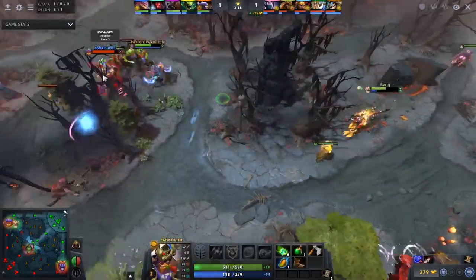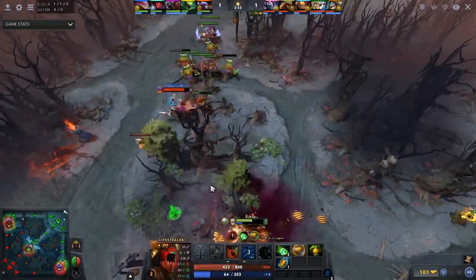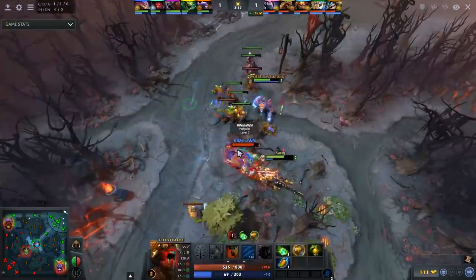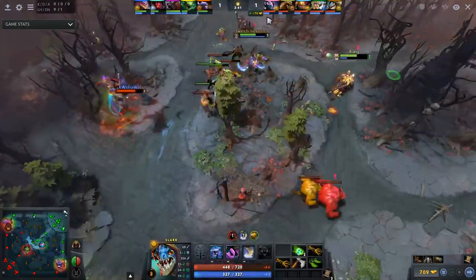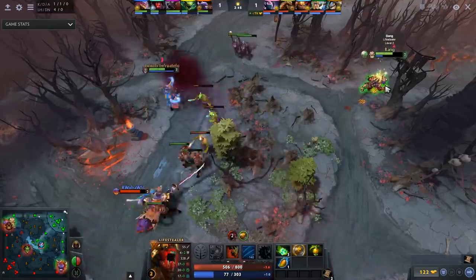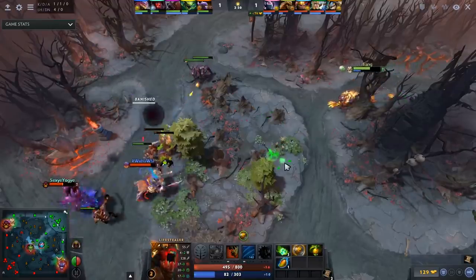The first item he gets in lane is usually Buckler — all you do is trade hits at this stage, so the armor is amazing. You pretty much have two options as a position 5 Lifestealer: Aghanim's Scepter or Vlad's. If you have a carry like Slark and a Quop, Vlad's might not be the greatest idea, and rushing Aghs is cool because you can give Rage to your carry so he's unkillable. Slark benefits immensely from 1000 HP and lifesteal.